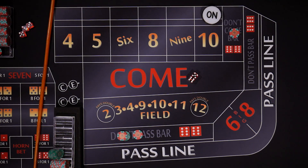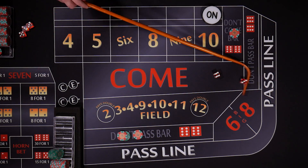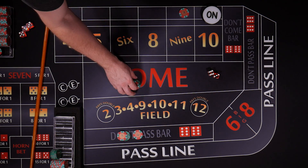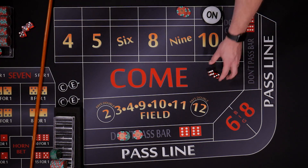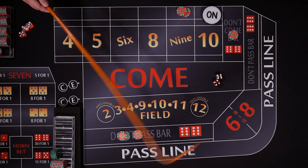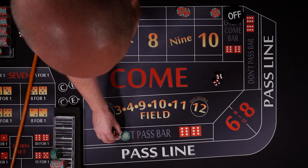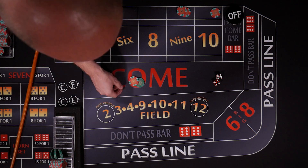Let's put out a don't come bet — we're going to try and get three working for us. Nine. The dealer's going to move this up to the nine. Put down your thirty in odds and ask them to put odds on your don't come nine. Let's put out another don't come bet. Ten — the shooter hit his point. This don't come is going to travel up to the ten. This we're going to lose.